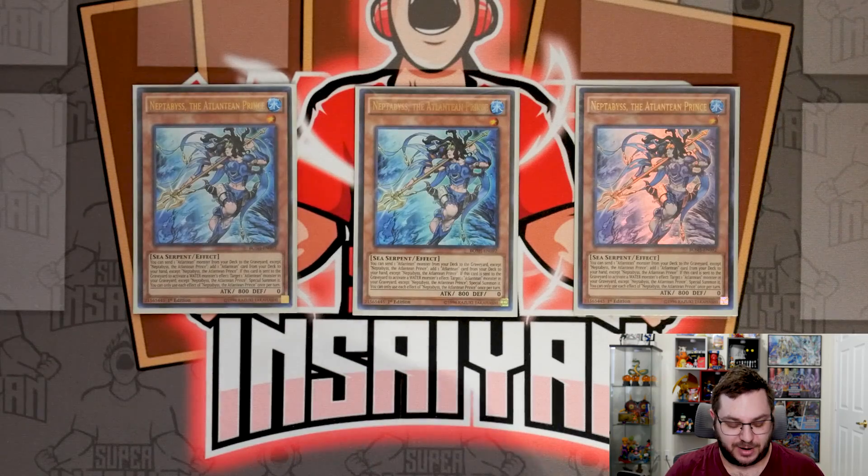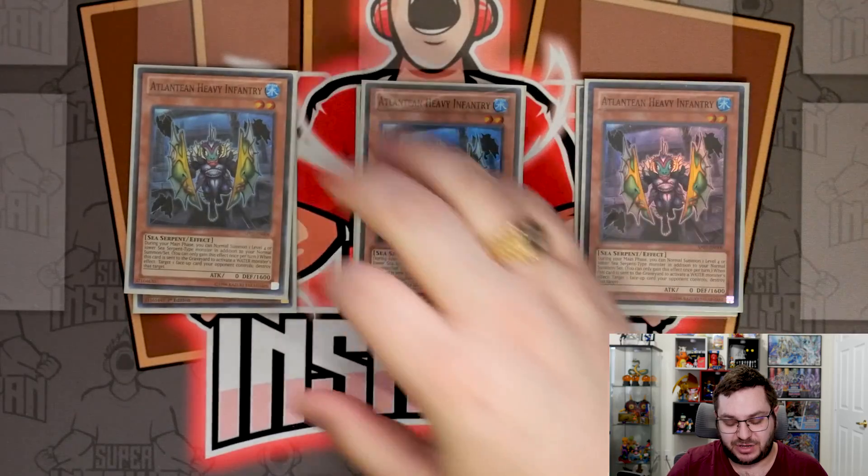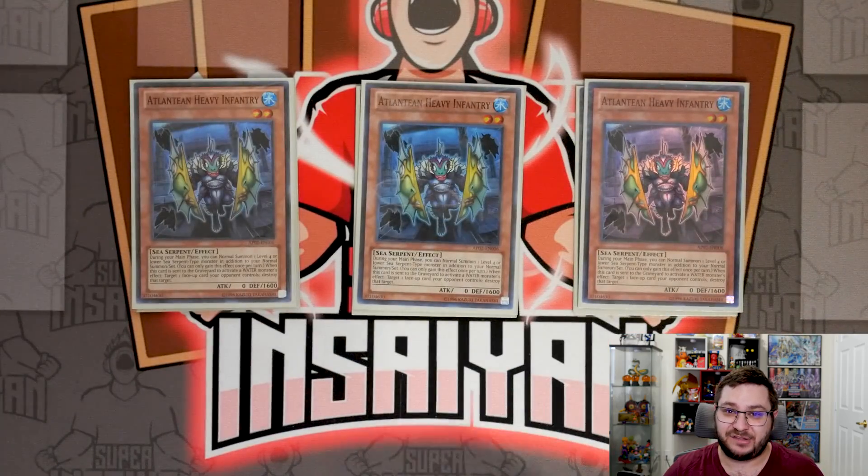Next is Heavy Infantry, which is just a really good utility card. As you saw in the combos, it gives you an additional normal summon, meaning you're able to extend even further. Not just that — if you use him as the cost of any of your water monsters, he will just pop a card on the field, which is really nice.